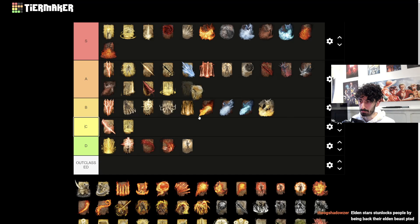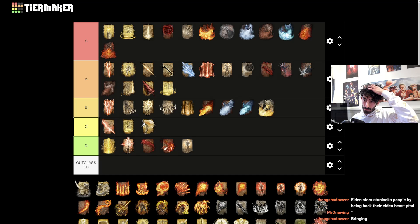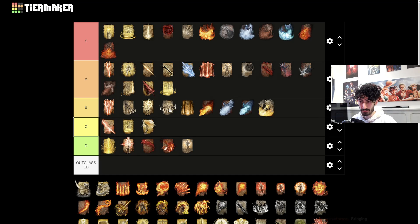Aspect of the Crucible Breath attack - I'm gonna put this one in C tier. It consumes way too much FP for what it does. It's like a short range breath attack with a good cone area, but you're not really going to be using this at all because it doesn't do that much stagger damage, and you're better off using literally any of the other spells because it doesn't do that much damage.